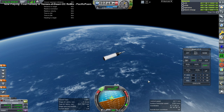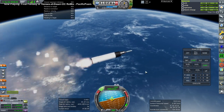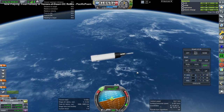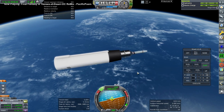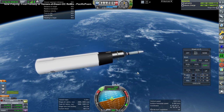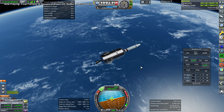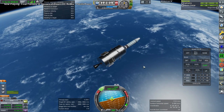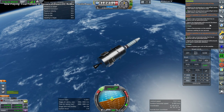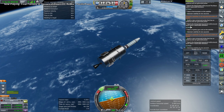We have much too high a thrust-to-weight ratio there. Let's just get rid of all the things. Let's leave ourselves some time for the next bit. Ignition. Okay, separation. That plume is also a little bit high. We are recharging. Does it read it as a thing that has an antenna that can generate power? Yes, that one checks out.